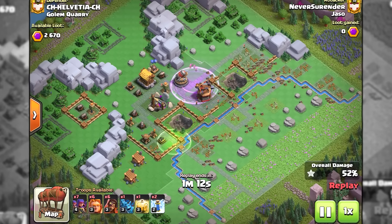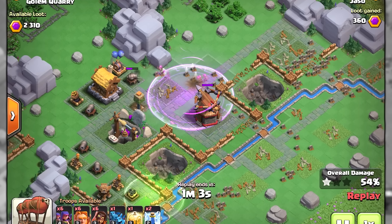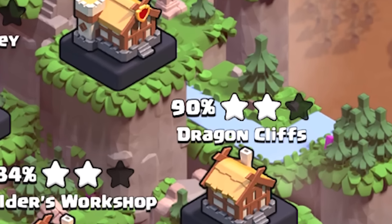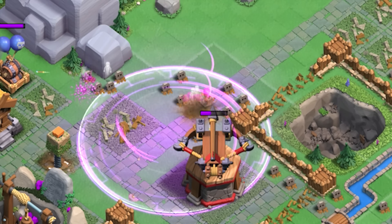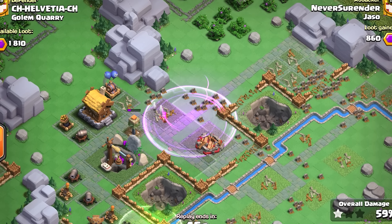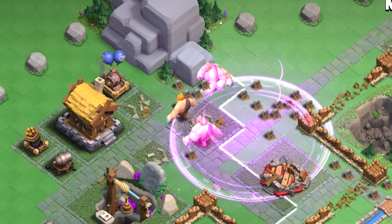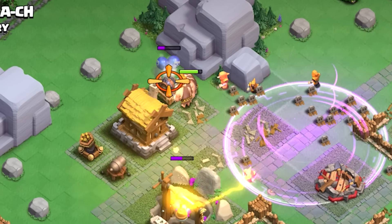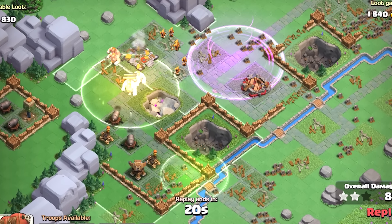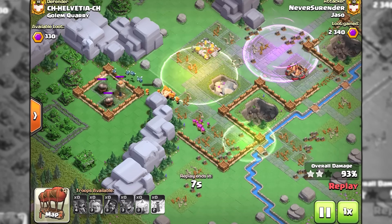Another very important thing to get more capital gold is to make sure you are getting that 6th attack by 3-starring one of the bases. If possible, try to find a base where you can also earn some more capital gold and not one of those plus 90% bases. I have seen too many attackers who think that only the troops left on your attack bar count towards the end-of-raid bonuses, but actually it is all the troops left on the map too. Deploying all your units can often overwhelm the defenses, which ends up saving a lot more troops.